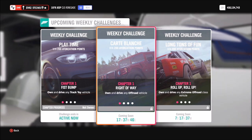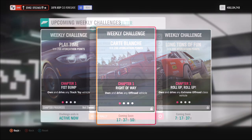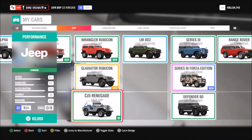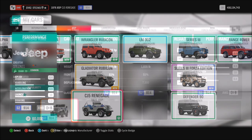This week's Forzathon is called Carte Blanche, and it wants you to own and drive any off-road vehicle. Make sure you pick normal off-road and not extreme off-road, as that won't count. I went for my Jeep CJ5 Renegade — it's a bit wacky and rarely gets used. I have a tune for you guys: the share code is 147-128-181, and I will be releasing a video on how to use share codes.